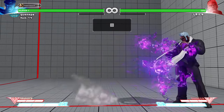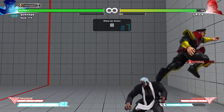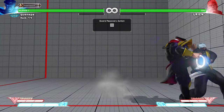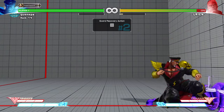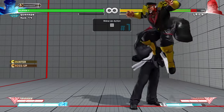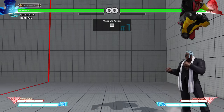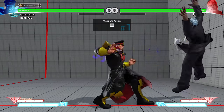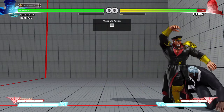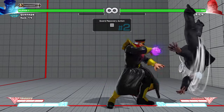You have to do the cross-up early enough basically. So if you really get a Urien committing to it — but if you do it really late you'll land next to him. You have to do it basically when he's about to wake up. I faced a Urien that was able to block whenever I did the cross-up — he's able to recover in time to block.